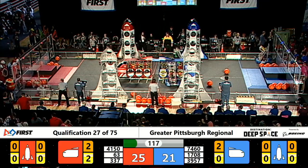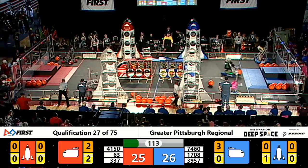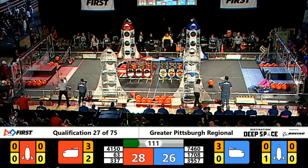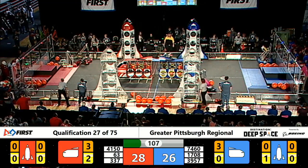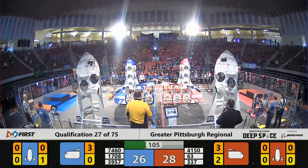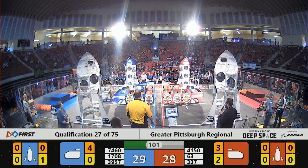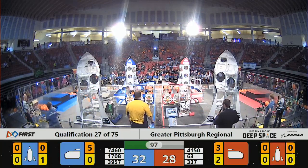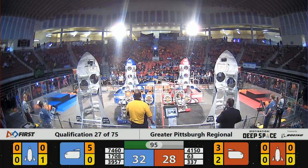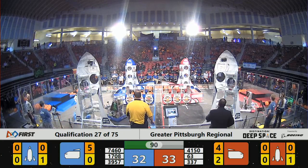Blue Alliance delivering a third piece of cargo into their cargo ship, and here comes the hardworking hardhats with a hatch panel that they lost control of in front of the Red Alliance rocket. Here comes 17-08. They've got their arm out in front with another piece of cargo delivered effectively into the Blue Alliance cargo ship, and another one from Team 74-60. 41-50 with a piece of cargo — they are loading up. It is all cargo ships for both teams right now.